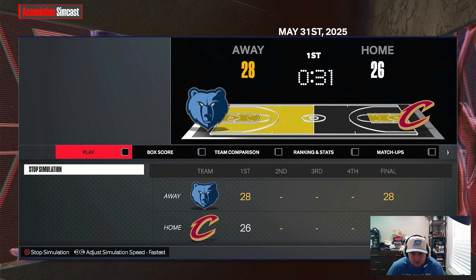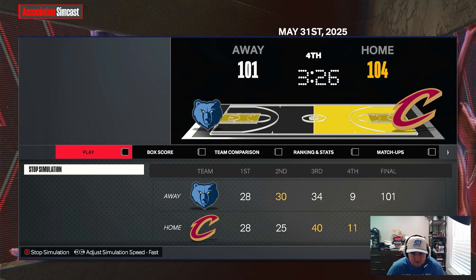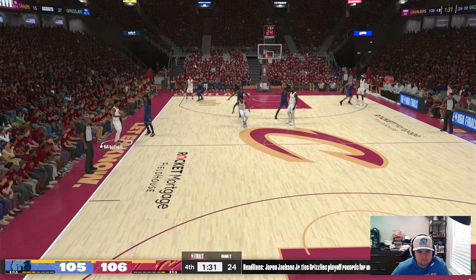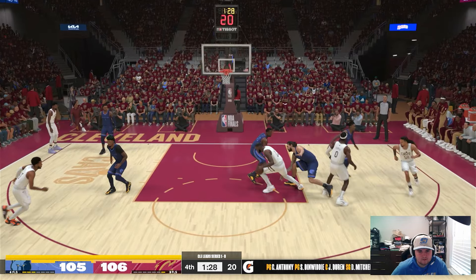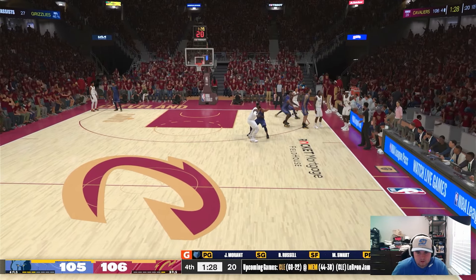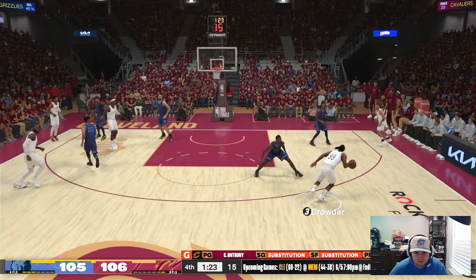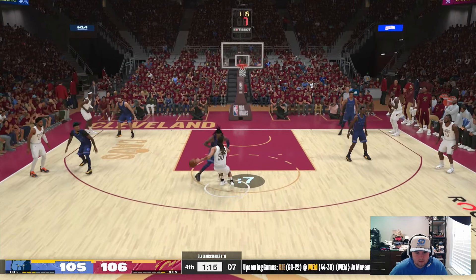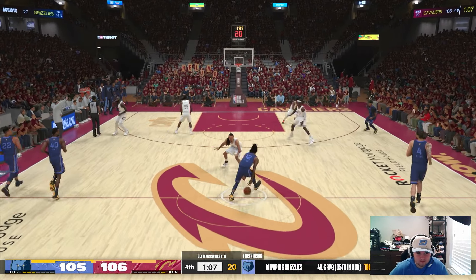Game two — a back and forth battle, Memphis has a lead late. Under two minutes: Mitchell and LeBron are out there with Duren and Cole Anthony. There's a foul, Cleveland has the ball with 1:27 left. Pass to Crowder, give it to LeBron, Cole Anthony with it — shot clock at six — oh, Cole Anthony misses. Memphis rebound, Morant with his seventh rebound of the night.